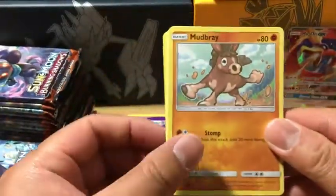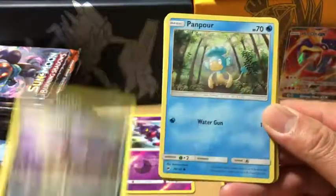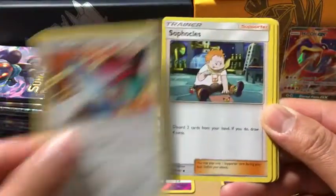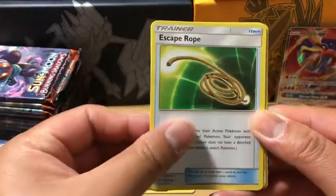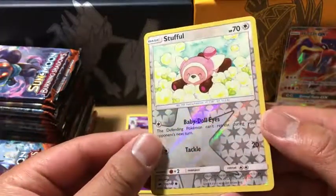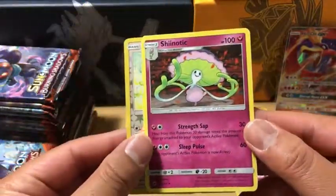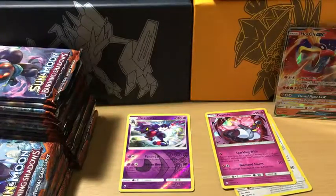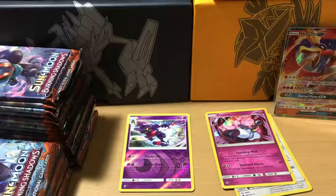Psychic energy. We have a Mudbray, Alolan Rattata, Panpore, Caterpie, Porygon, Syphosis, Escape Rope, Rotom Dex Pokefinder Mode, Reverse Holo Stuffle — that actually looks pretty cute. And an Igglybuff non-holo rare. Doesn't look good enough for grading for me.